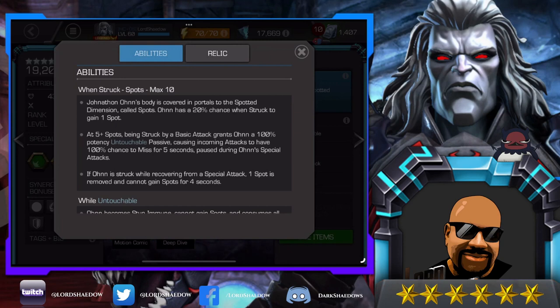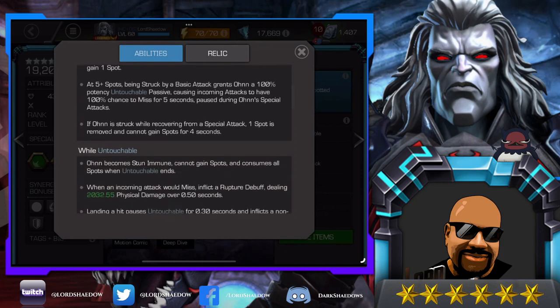When you're fighting this guy, you have to keep this in mind — you want to attack him when he is recovering from a special so he loses a spot and can't gain one. Bait out the special, hit him when he's recovering, punish the special. When he cannot gain any more spots for four seconds, that's when you want to push him to another special and then bait that one out too.